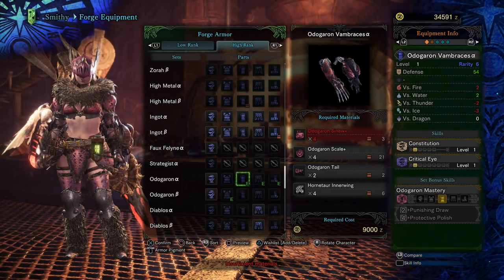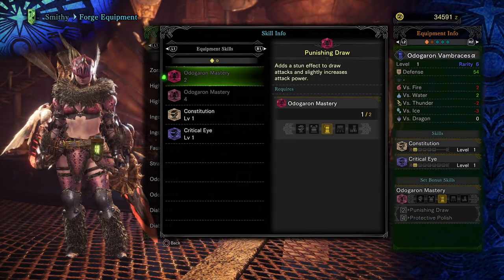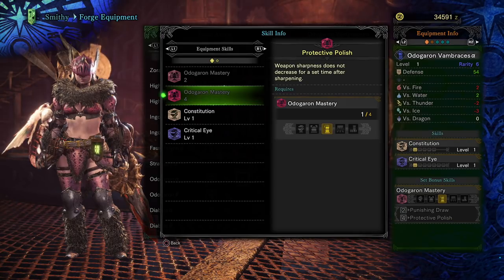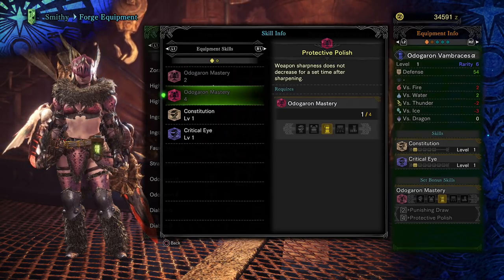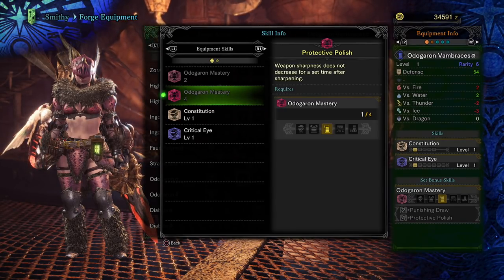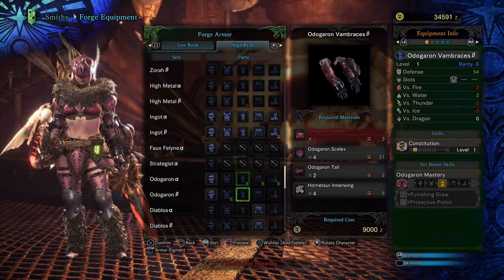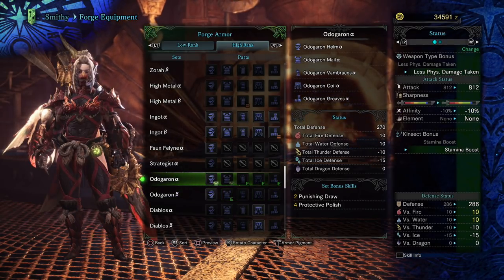Another cool thing added to high rank armor is that set bonus skills now have an extra tier. For two pieces of armor we get Odogaron Mastery, and for four pieces we get an additional, really powerful skill. This is my favorite set in the entire game. Odogaron Mastery means weapon sharpness does not decrease for a set time after sharpening — it lasts for like an entire minute. For weapons that are high raw but very low sharpness, that's an awesome skill. I love the way they did Alpha and Beta, and we still get variance in the armor.